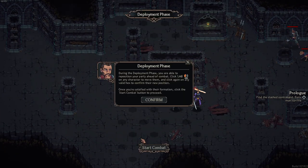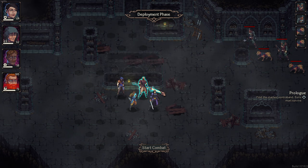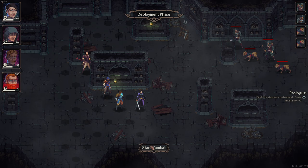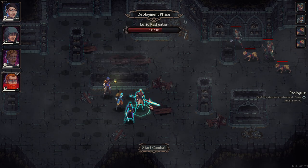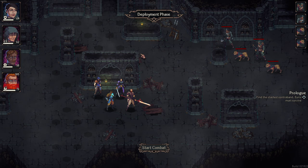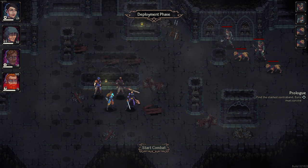Random encounter. So procedurally generated dungeons - which I think is really cool. Deployment phase - you can drop your troops wherever you want. It doesn't seem like it's gonna let me drop them anywhere though. It's not showing a deployment area that I can drop them in. I do wish it would show me a grid in terms of where I could drop them. Let's just do this - I like them clustered.